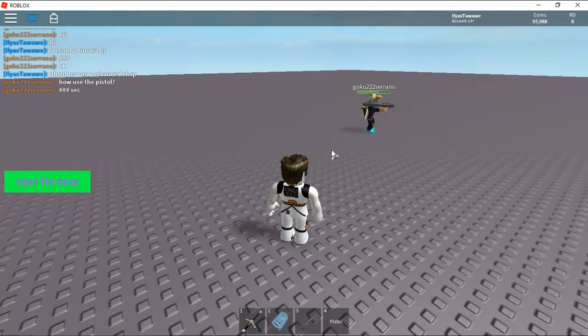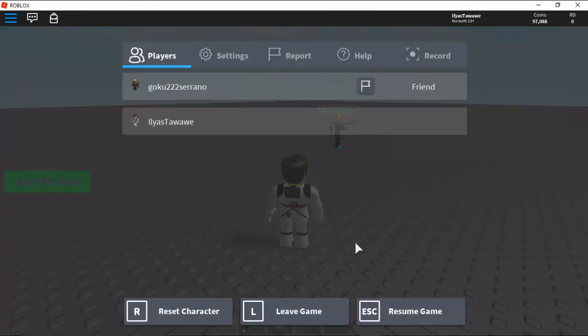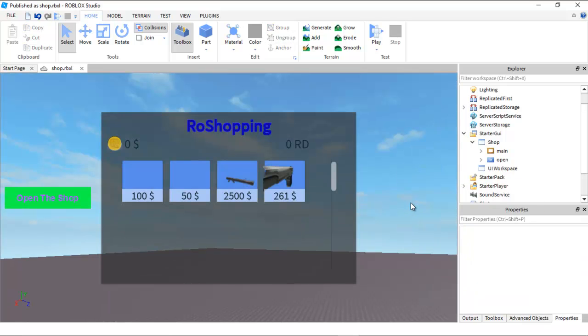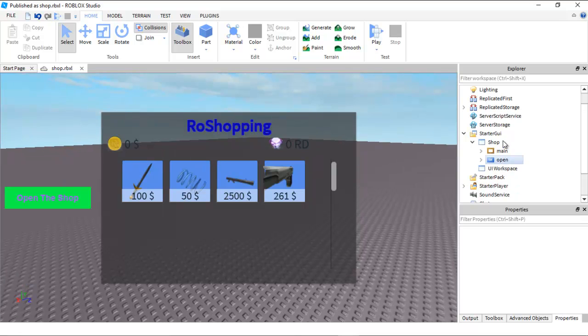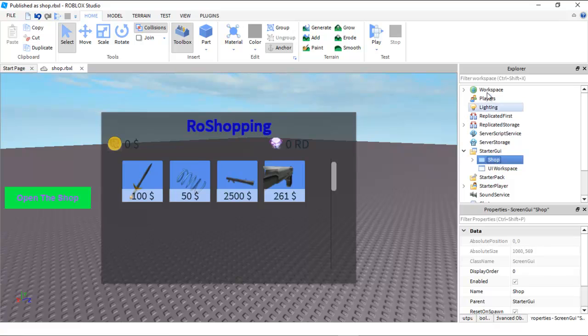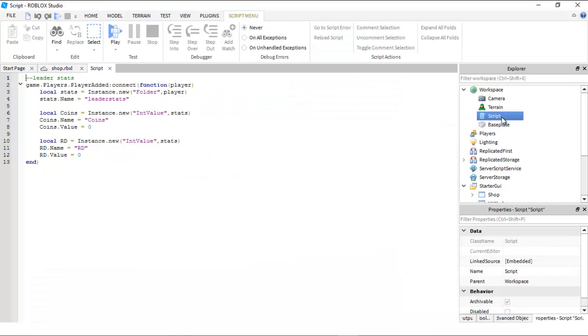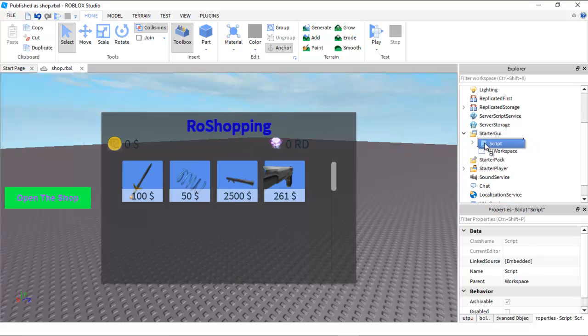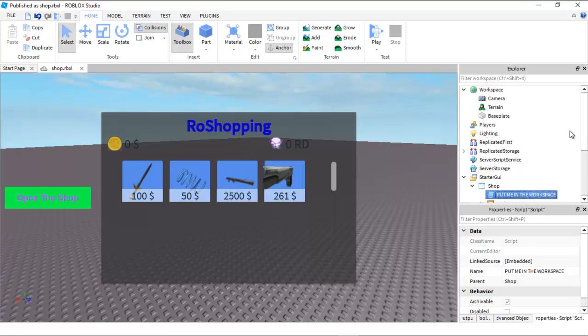Now let's go over how you can set up this system. As you can see here, you will get the script and the UI. Don't forget to do a leader stats setup. You need to put this script in the workspace, like this.